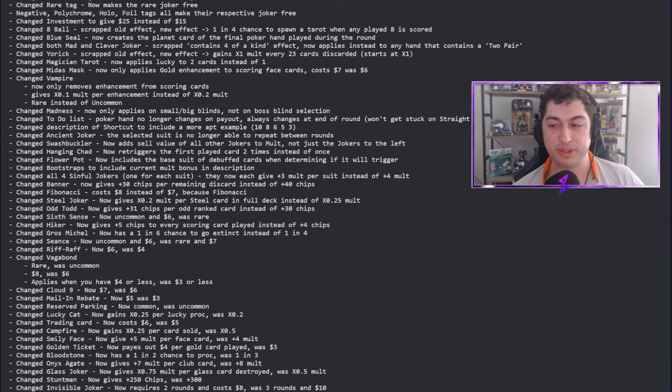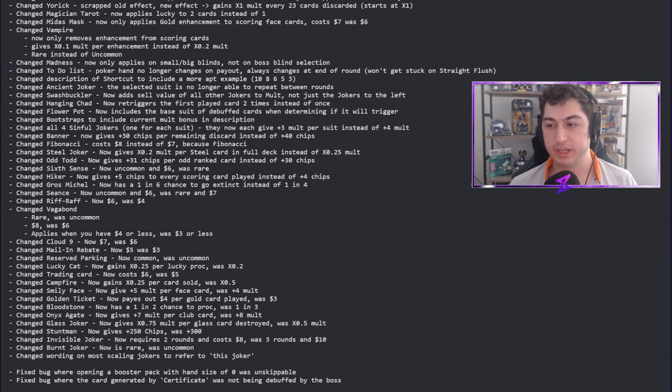Invisible Joker now requires two rounds instead of three and costs eight dollars instead of ten. I don't think Invis Joker had a huge problem with how it worked, but I like this change — it makes it more viable for high-stakes runs. Invis Joker was really a joker you looked at for copying Blueprint, Brainstorm, Baron, or Triboulet on super high-scoring runs. This will make it more viable at high stakes.